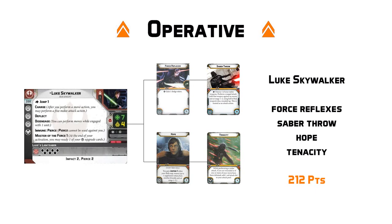After Force Reflexes, we are going to be including Saber Throw for five points. This is of course going to allow him to make a ranged attack at range 1 to 2, which would be four black dice with Pierce 2 and surge to crits. Nothing to scoff at there, as it is going to give Luke a little bit more effective engagement range, should he need it.